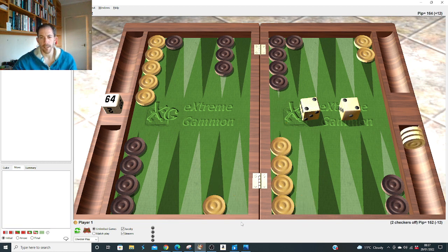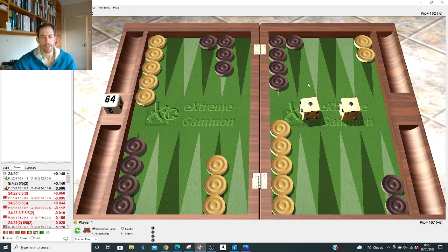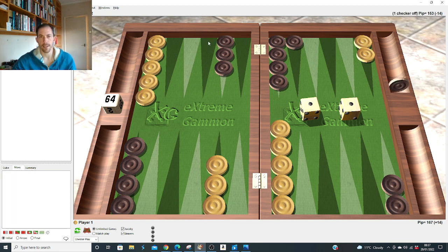With double one after the 2-1 slot, it's right to hit on the 20 — just marginally, by 0.006. This is a theme for the whole openings: when he brings a builder down to the nine point it's so much more powerful than the 11. After that, all his numbers play well — ones, twos, threes, fours, sixes make the bar, fives make the three, everything. So we're incentivized to hit rather than make our solid five and six.